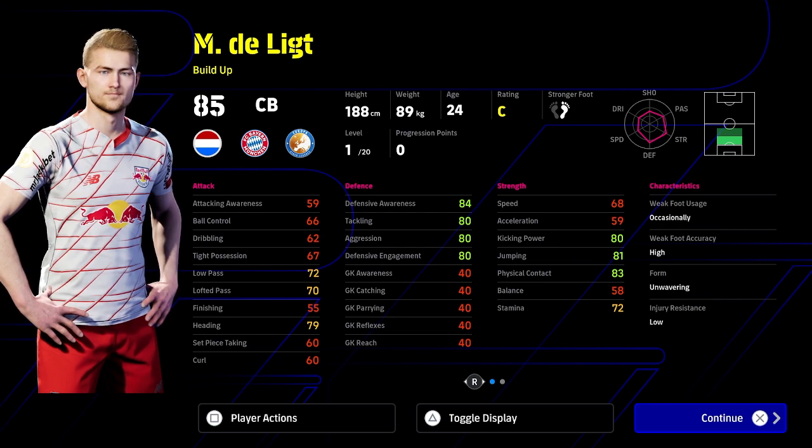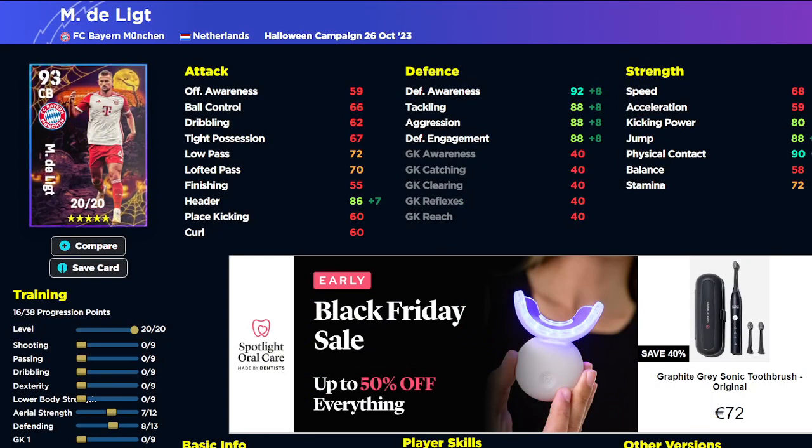The one weakness he does have – over on eFootballDB – is his speed and acceleration, which are 68 and 59. That's why you want to use him as your main defender rather than a mobile one.